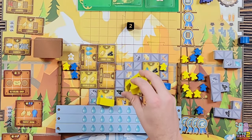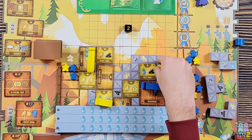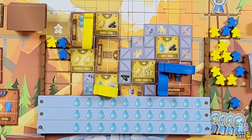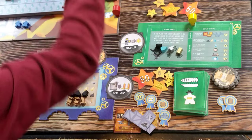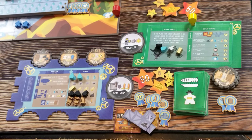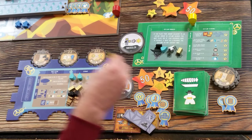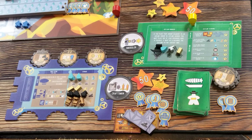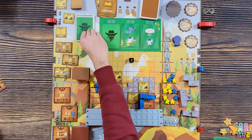Opponent rolls two - moving the dreadnought right here. Then promoting a worker. My turn - I need water so I go here getting a water, a whistle, a random ribbon, a victory point, and a gold. I also have more than eight resources for two more victory points. I cash in some points and I'm at 71.